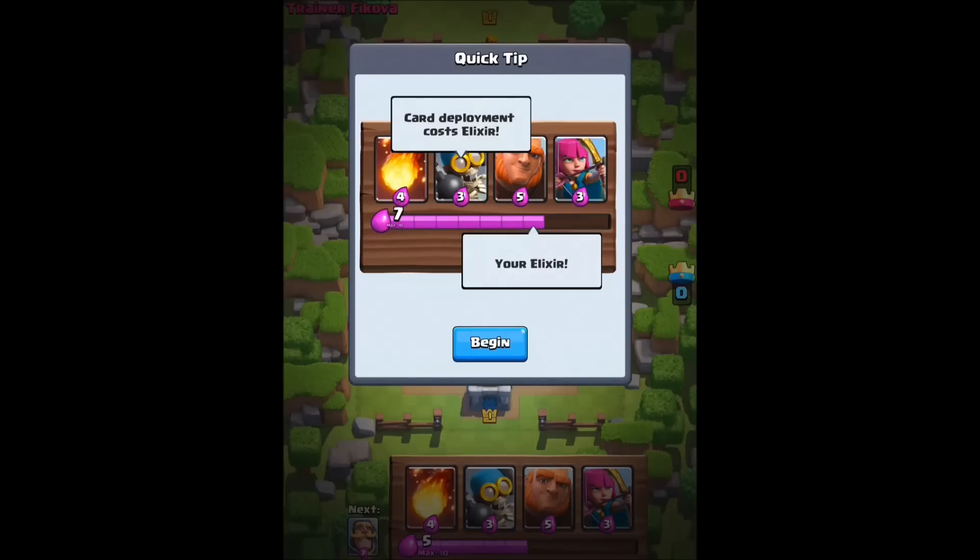Because if you need to react to something the other guy does — like when I use the arrows — if you don't actually have the elixir, you're going to be sitting there waiting, twiddling your thumbs while he's beating on your castles. The object obviously is to beat all of the castles to get all the crowns.